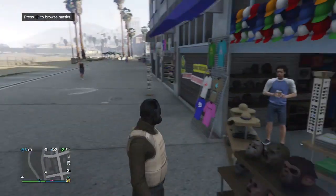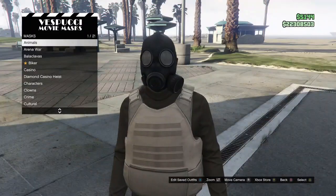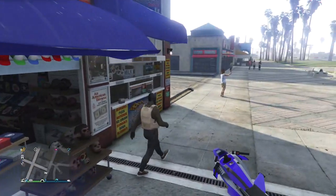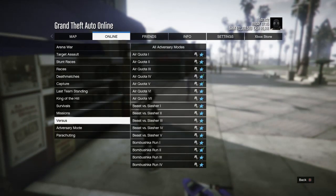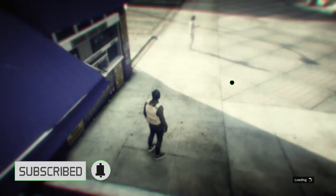Now go to a clothing store or mask store and save this outfit. Once you get to a clothing store, go to your edit saved outfits and save this outfit on slot 1. After that, hit pause, go to online, go to play jobs, Rockstar created, scroll up to missions, and look for Titan of a Job — start that mission up.